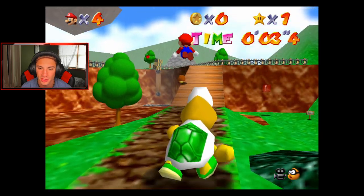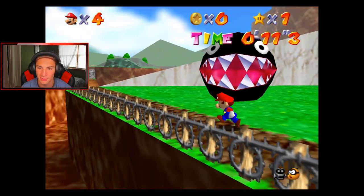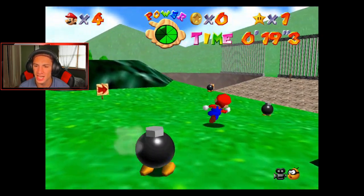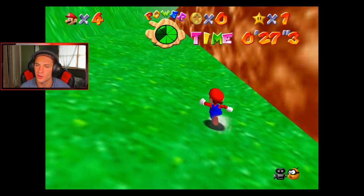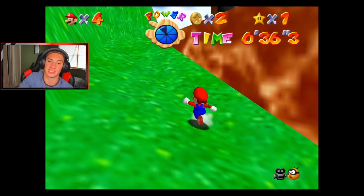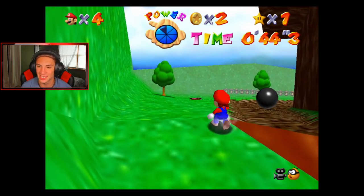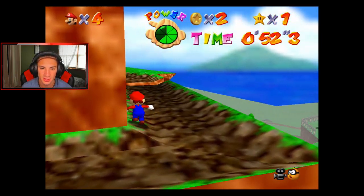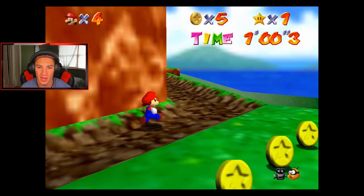We gotta race Koopa Troopa to the top in order to get a power star. Let's get cooking — get that triple jump rolling, do a quick dive. I'm not sure if dives are quicker. Chain Chomp just whooped on me — get out of here! Get that triple jump rolling, I'll dive it. You can dive after the triple jump — that's good! This game is just bringing back so many memories. I think I'm most excited to play Galaxy. I love 64 and all that, but Galaxy is just newer and probably better in my opinion.